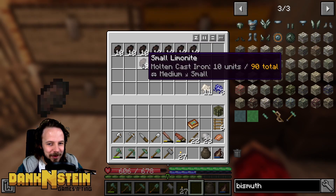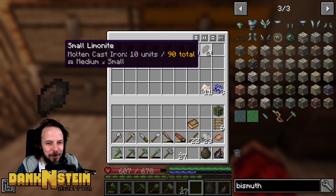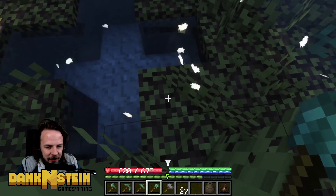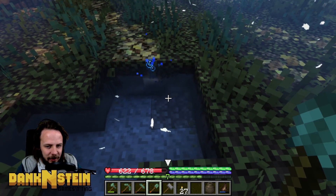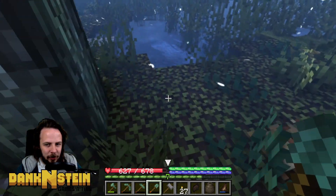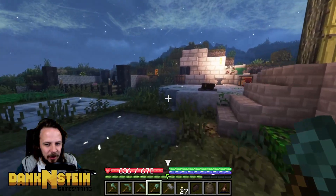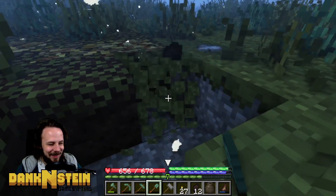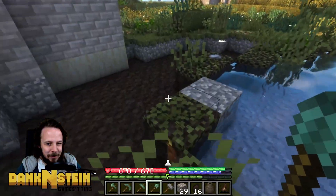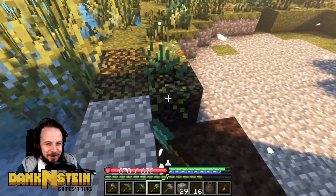We have seven ingots and 90% of an ingot — 7.9 ingots. If we could just find one more piece. Now that I know the signature thing is this kind of grass, I'm starting to wonder if this is it. Oh my God, it is as well. All of this here right next to our base — this is all limonite. There's absolutely loads of it. So I think we're going to dig it all out and replace it with dirt.